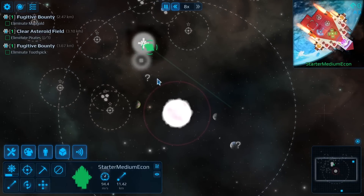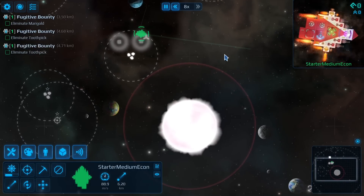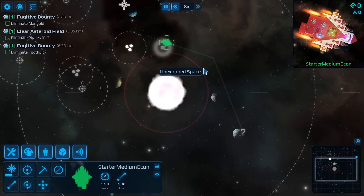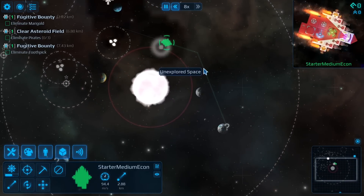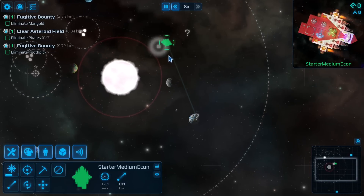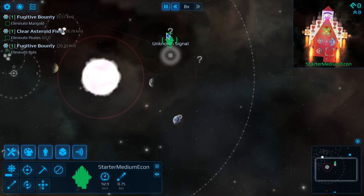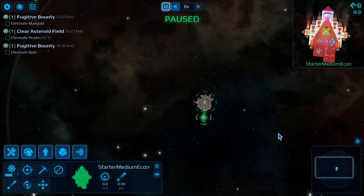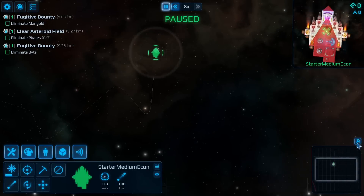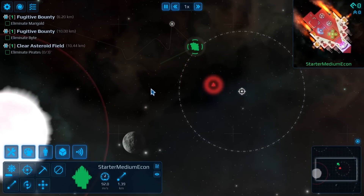I'm quickly trying to explore and see what's going on in the system. What I'm mostly looking for is the base that needs rescuing from pirates. Oh, what do we have here — a carbon deposit. Let's mark that for later. Always use your markers for stuff like that. I'm just working my way to these stations to complete the run.